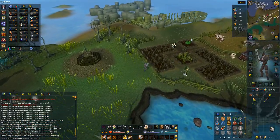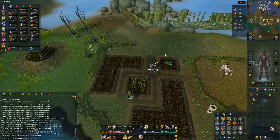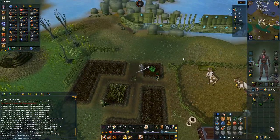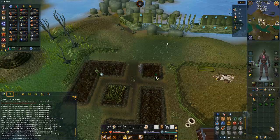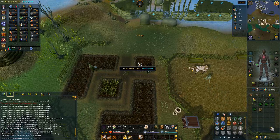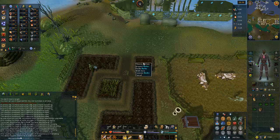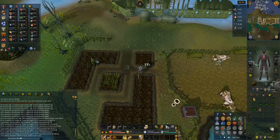We got 39 agility and 41 thieving - pretty decent. And yes, what a beautiful sight - it's grown! We probably won't get too many herbs but let's see what kind of XP we get. 15 XP per herb - that's so good! Only five herbs but still so much better farming XP than before. One day we'll get super compost, and once we can grow watermelons we can use those for super compost.